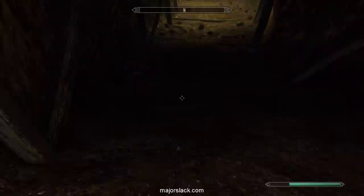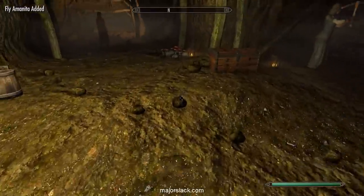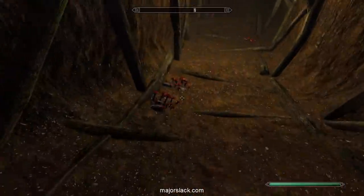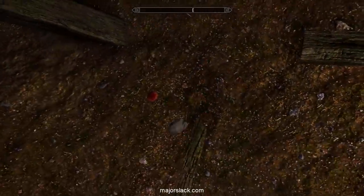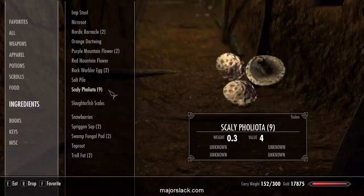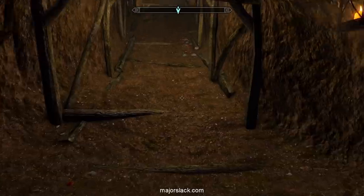Also in Kynesgrove is the Steam Scourge Mine, a great source of Flyamanita. Let's collect ten Flyamanita in here - they're easy to find, these mushrooms right here. Counting up: one through ten collected. So with eight Scaly Folicle, ten Dragon's Tongue, and ten Flyamanita, we are ready to go.